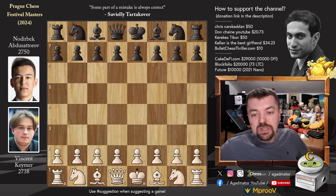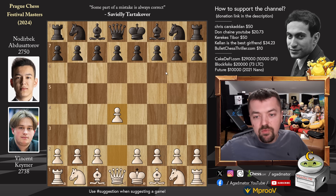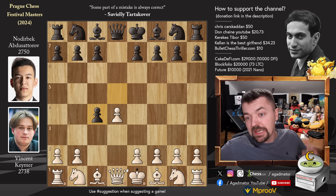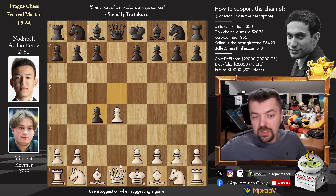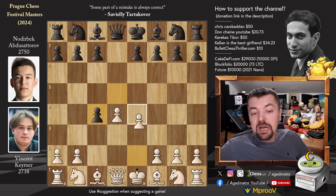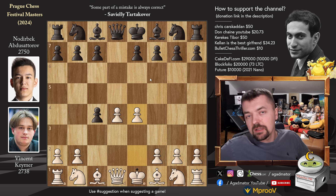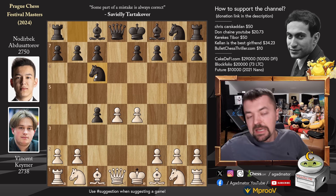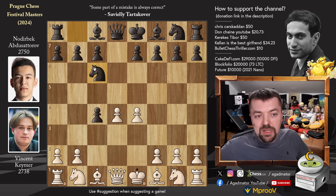Vincent with the white pieces opens with d4. We have d5 by Noderbeck, c4, and now d captures on c4 - the Queen's Gambit Accepted. It's going to be a very sharp game. Pawn to e4, and now the top two moves here are e5 and knight to f6. But Noderbeck already deviates with knight to c6 - our good friend Philidor turning in his grave, blocking the c-pawn like this with the knight.